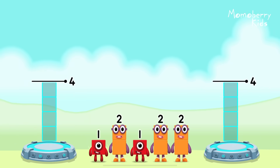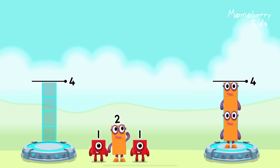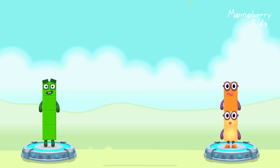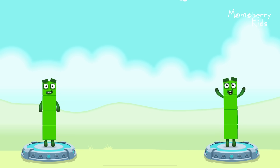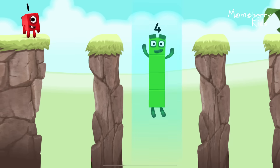Share the number blocks evenly to make two groups of four. Two, one, one, two. You've solved it. One plus one plus two equals four. Two plus two equals four. Four equals four. I am four. Have we met before? Good job.